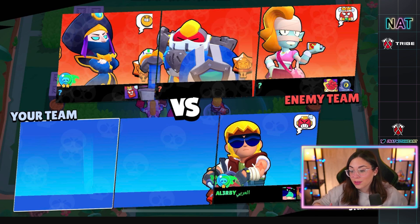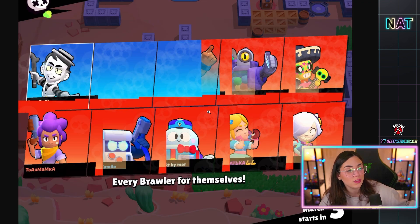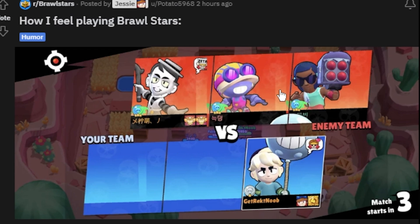There's also a very odd game-starting bug where the UI is all messed up. In a 3v3 it just shows that you have one person on your team, and there are similar issues in Showdown. Here's another super weird UI issue — I love the caption on this one: 'How I feel playing Brawl Stars, especially with randoms.' So true.